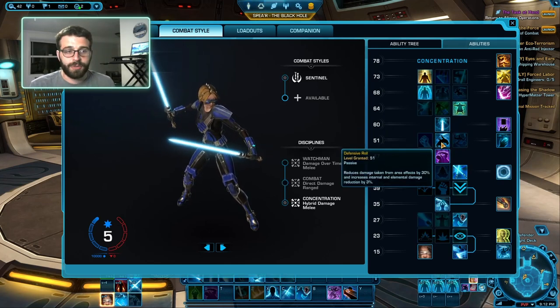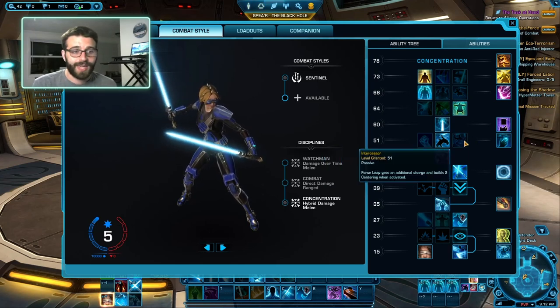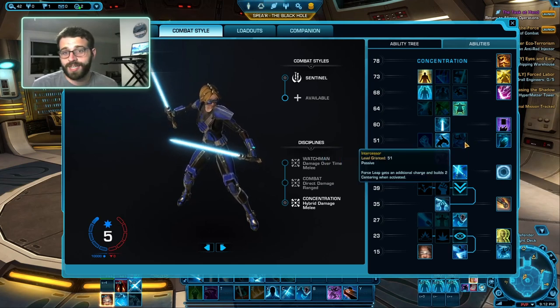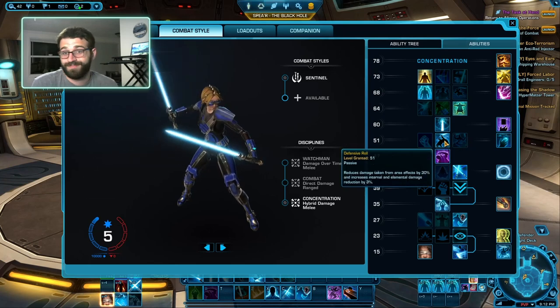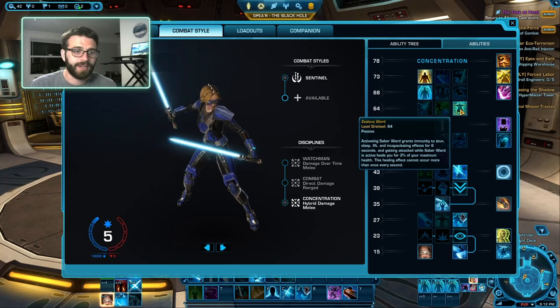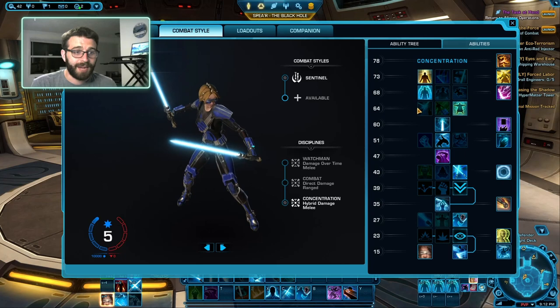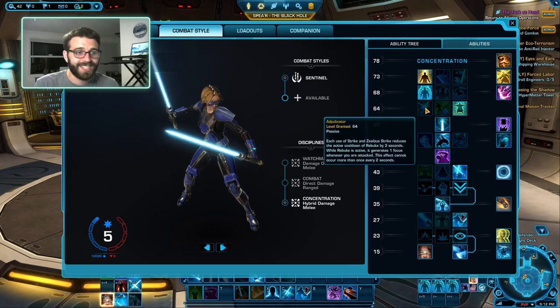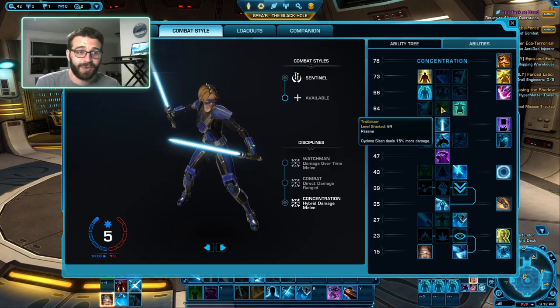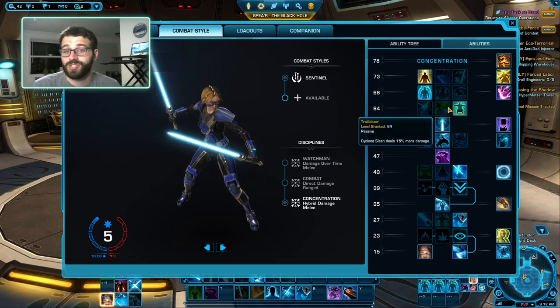I take Defensive Roll — the reduction of AOE damage is pretty fantastic. You can take the extra leap if you want the movement, but I'd rather have the extra defensive chance. I take Zealous Ward, which prevents you from getting CC'd and gives you a little bit of healing every time you get attacked. If you're in PvE content, you can take Adjudicator or Trailblazer — pick whichever one suits you.